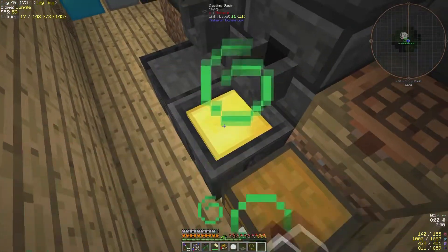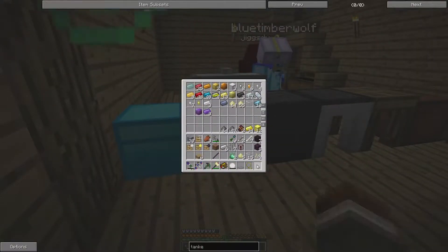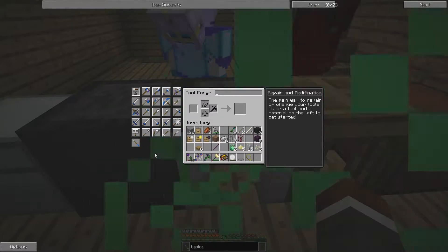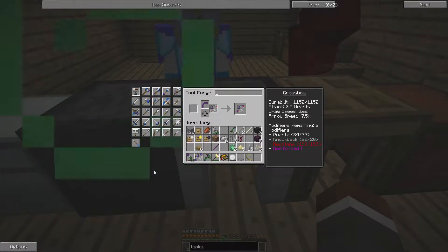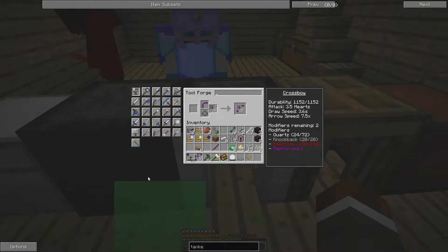I have no idea how to upgrade my crossbow with this thing. You have to make sure it's fully repaired first. It's not repaired, so we want to repair it. Arrows are useless, aren't they really? Then select the one you want to replace, put it back in there, and then put the crossbow limb in either of the slots. I didn't realize I needed to repair it first. Redstone alloy is quite annoying to make as well.